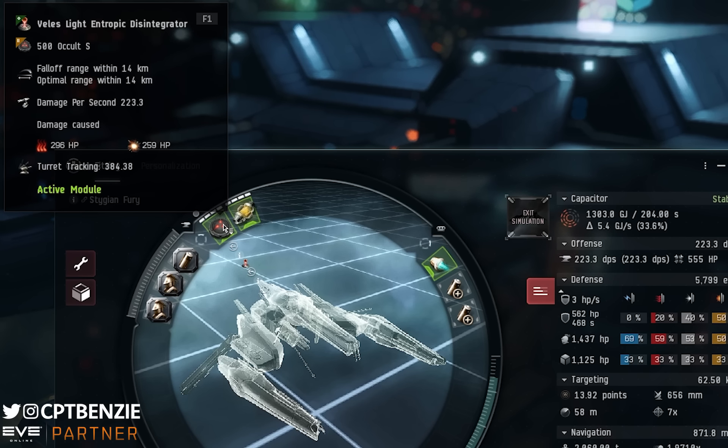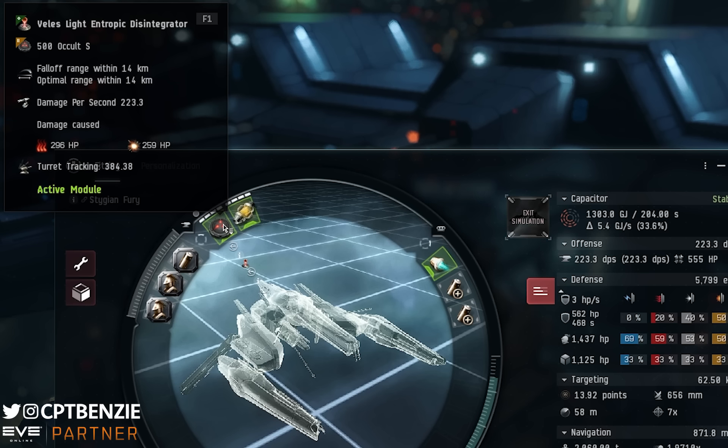Remember, that DPS is going to increase the longer we are shooting at a particular target. The way Entropic Disintegrators work is as long as they are targeting the same thing and active, the DPS will increase every single cycle. As you'll see later, this can push this destroyer all the way up to 1,100 DPS against certain targets, which is just an incredible amount of damage for a destroyer. The trouble is the second you change target, you reset that DPS right back to the beginning. So try and start shooting at a target and do not stop.